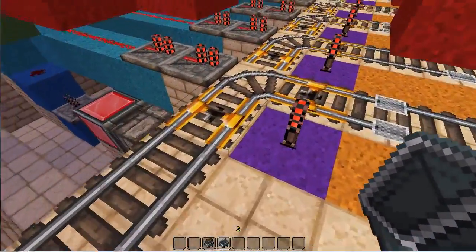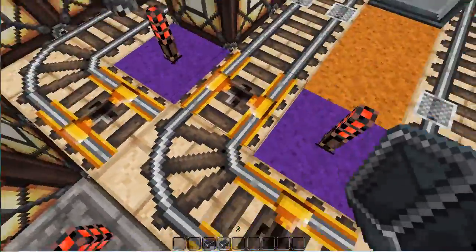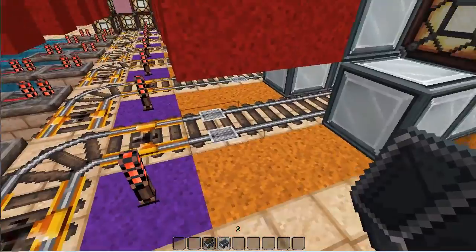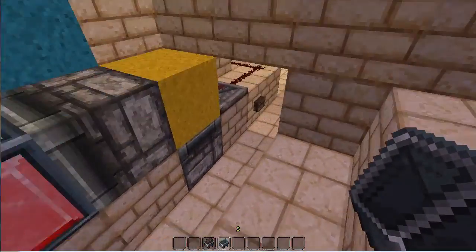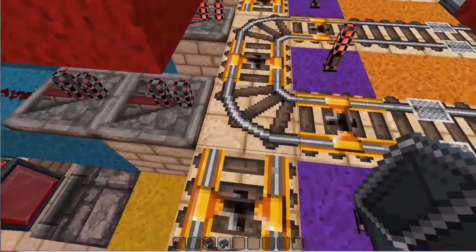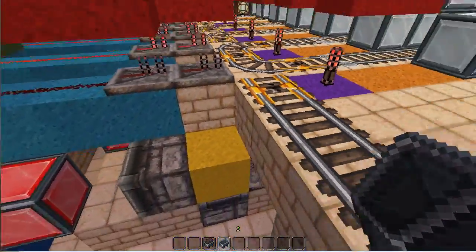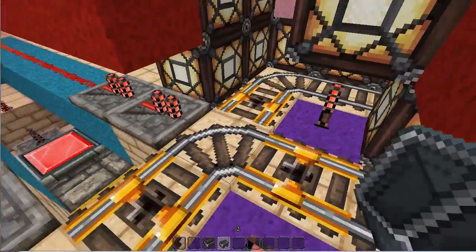How this works is there are six junctions plus a last little bit. On the way in, the minecart follows the junction in and gets reset by a detector rail. That rail switches the track via a T flip-flop, making it go in that direction. When the next cart comes, it'll skip that turnoff and go straight into the second junction. Each detector rail keeps switching junctions until you've hit the last detector rail, meaning you can get back safely.